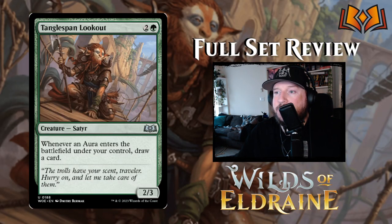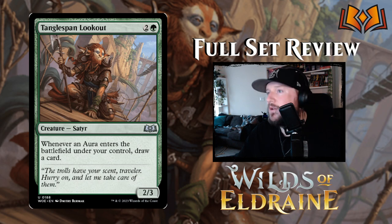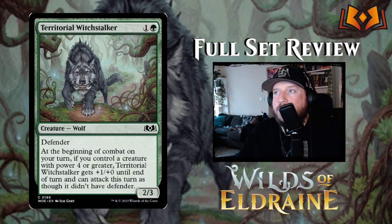Tangle Span Lookout is two and a green for a two-three Satyr — whenever an aura enters the battlefield under your control, draw a card. This card is fine. Specifying 'aura' rather than 'any enchantment' keeps it balanced — if it triggered on any enchantment it would be great, but as is, it's kind of hit or miss.